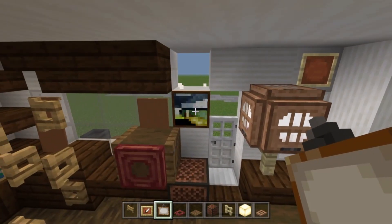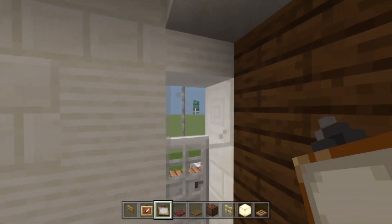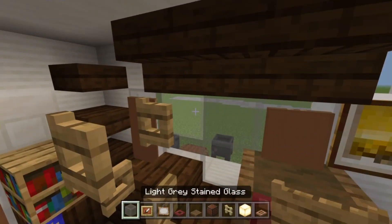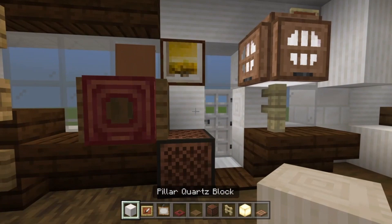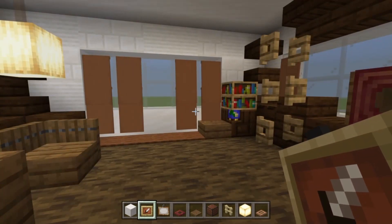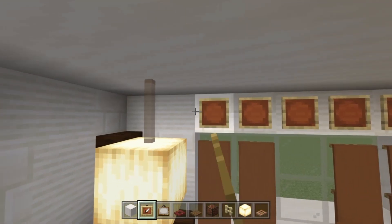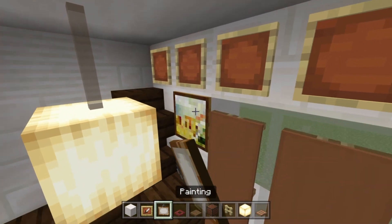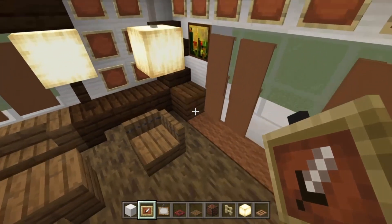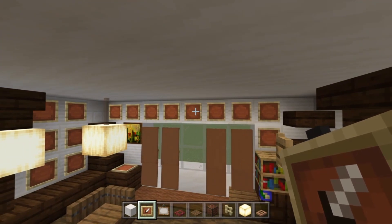Also place one above the doorway — that'll do. Replace the blocks using fence gates. Now take item frames and go to the living area — place two above the bookshelves, then go to the corner and put a one-by-one painting on the stair. Then add two rows of three item frames down that side, and one item frame on the block there. This represents Eddie's uncle's hat collection at the front of the trailer.